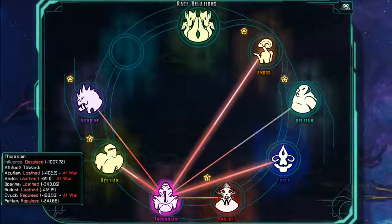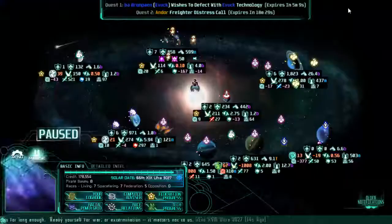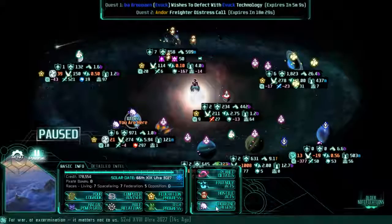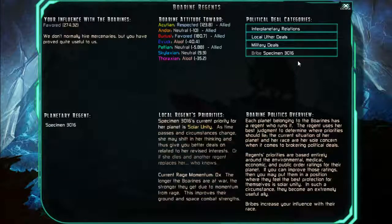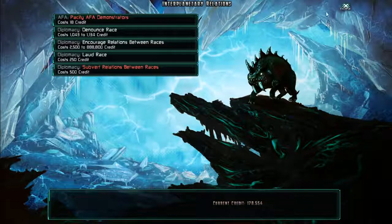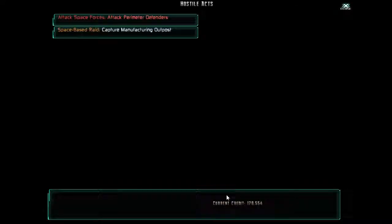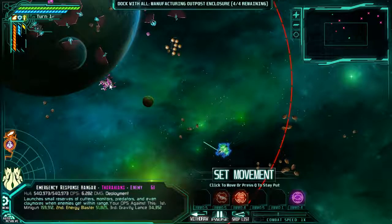Okay, so race relations — who's at war? Tharaxians. Everyone who's in the close Federation thing, anyone feel betrayed? No one felt betrayed. Boring. Regent military deals, not Acutians — oh, nevermind, it's an internal war. Nevermind then. Let's go and destroy a Tharaxian factory or capture it — it's what everyone's basically gunned for the majority of this time, so let's at least go and deal with this.